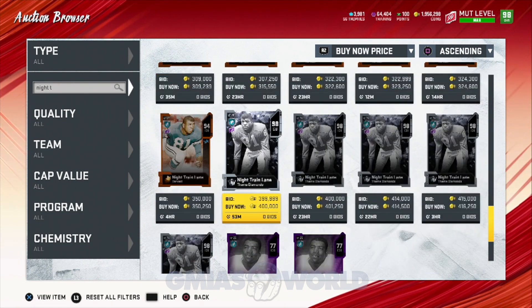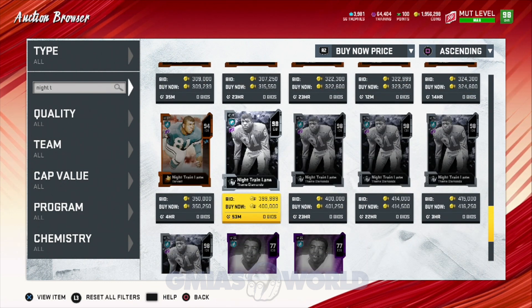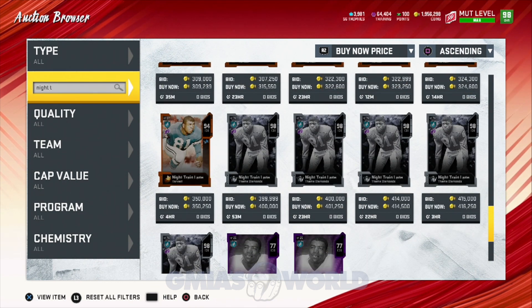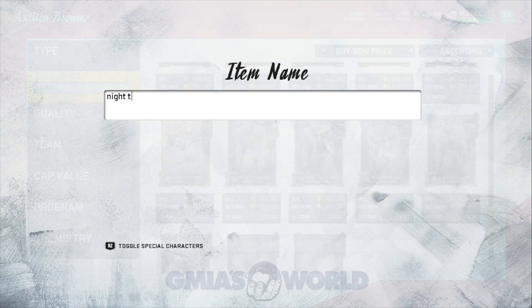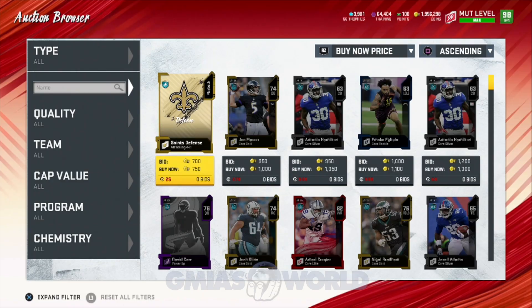If you already have a theme team, remember he gets all team chems, so he can be a 99 speed on any of your teams. But for me, because we revamped our defense, it's pretty difficult to keep the theme team going and keep him at 99 speed. So he has to get rage sold effective immediately.